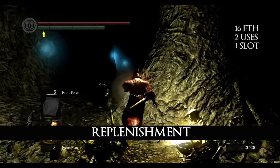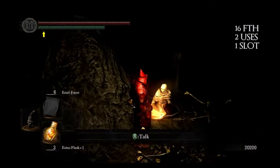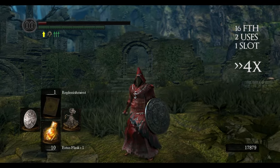Replenishment is a miracle that you get from Rhea in Tomb of the Giants when you kill two hollowed clerics for her. It slowly heals your HP for a whole minute.